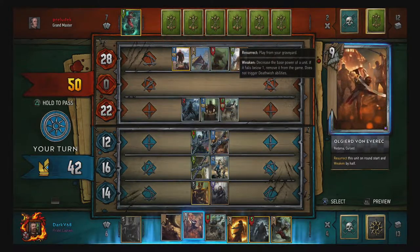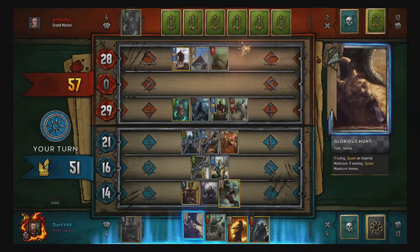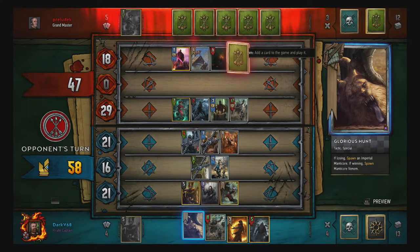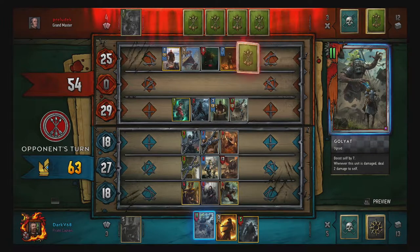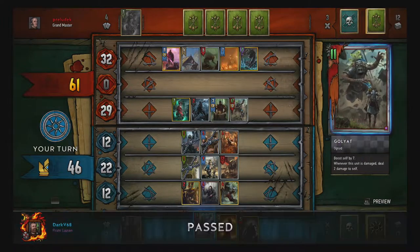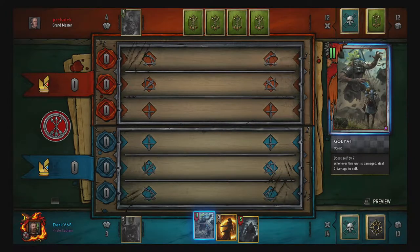Yeah, there we go — I think I might actually lose this one. Ooh, there we go — 10 which is 17, which is fine by me. Taking a bit of a lead. Yeah, I'm gonna pass on that one. Holy s*** — that's a nice combo, Vandergrift and Ulfadin! Because that kind of guarantees... that was 18 damage in one go with Ulfadin.